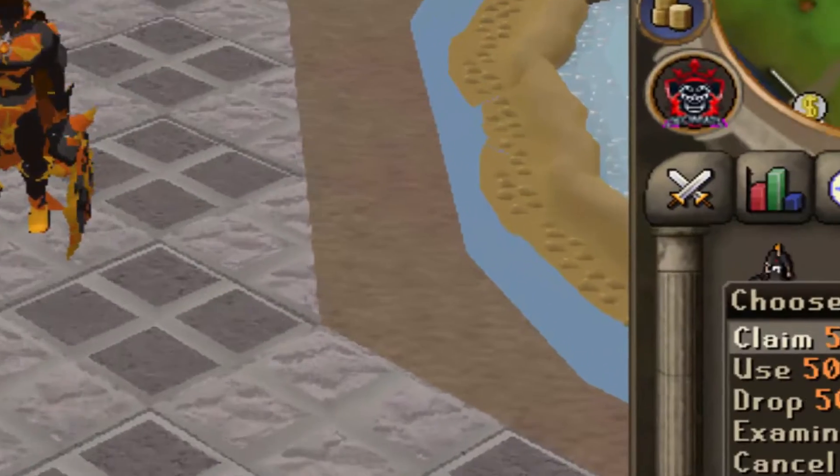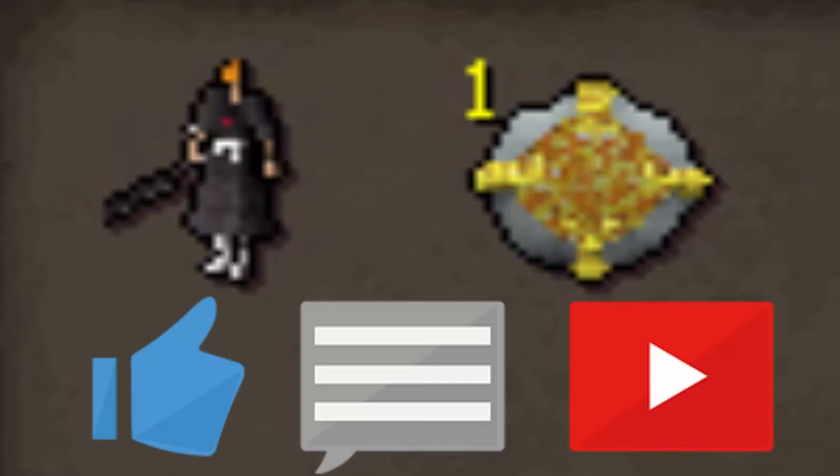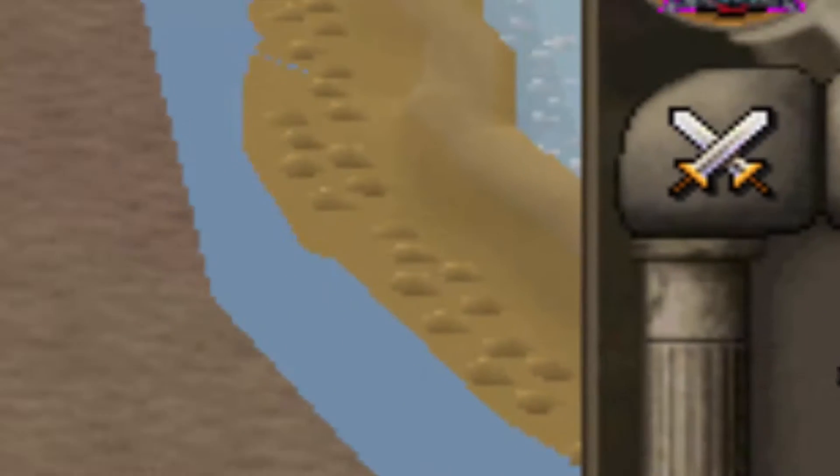Alright guys, I'm going to be doing a crazy giveaway: a $50 bond as well as an Ichigo pet. All you have to do is smash like, comment your name, and subscribe to my channel, and let's jump right into it.